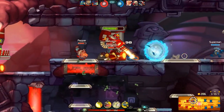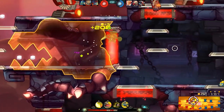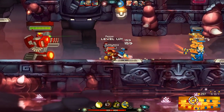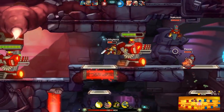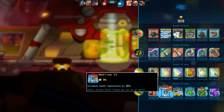I also forgot to mention the upgrades you can do with your character. In the entrance of where your base is, there's an upgrade system where you can give your character more strength or even more abilities. The abilities can also give you debuffs and upgrades — the whole deal.